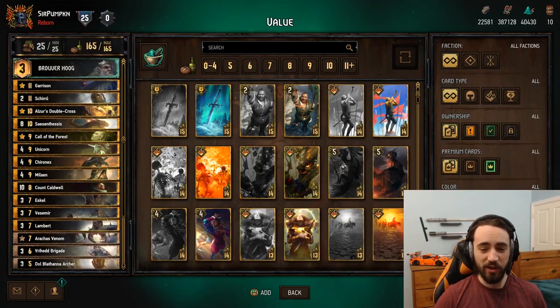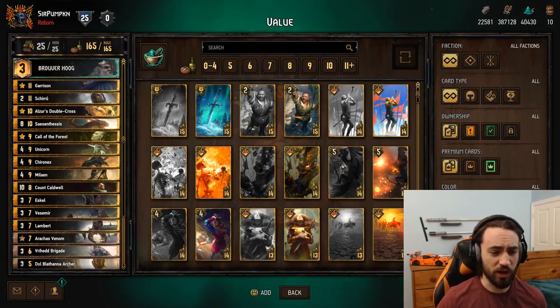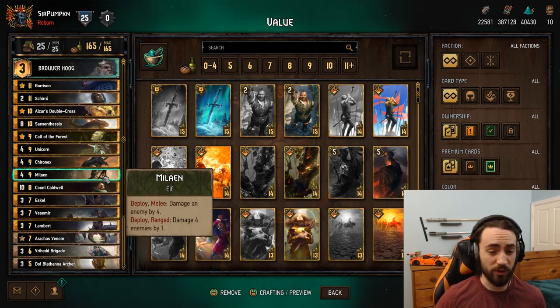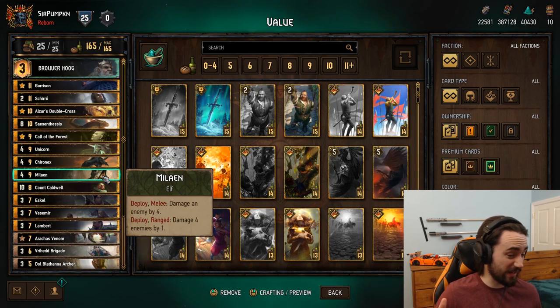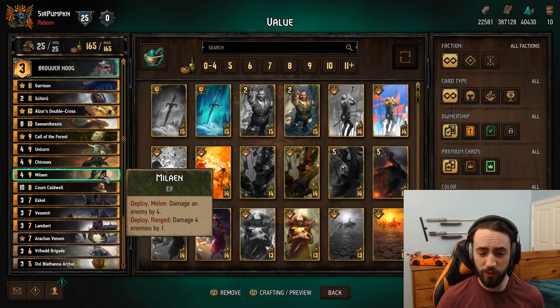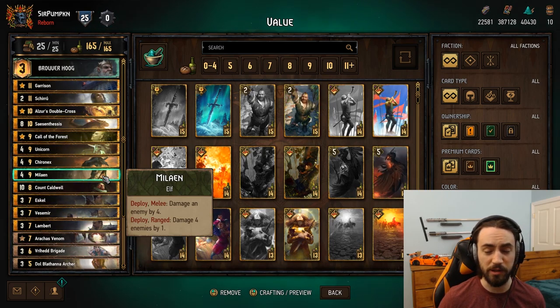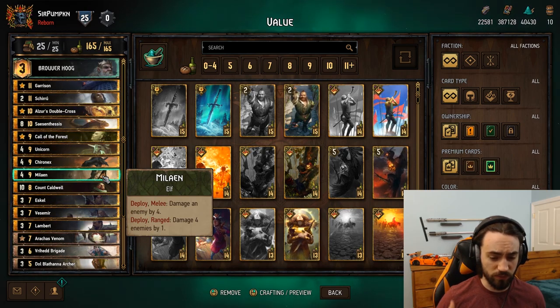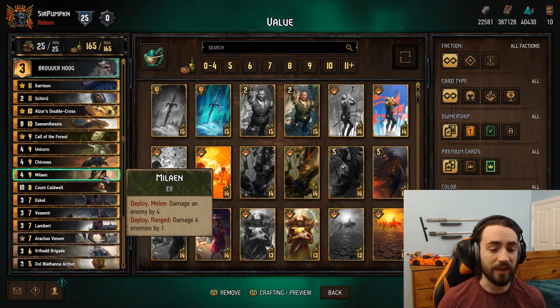Hey everybody, Pumpkin here. So we all know that there are certain cards that have very important row placements. An example of this would be Malayan. You play this on the melee row, you get to damage one of your opponent's units by four. You play it on the ranged row, you get to damage four enemies by one. So depending on where you play the card determines the outcome of the effect.